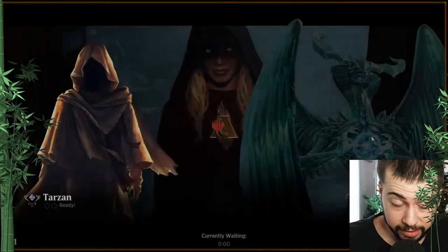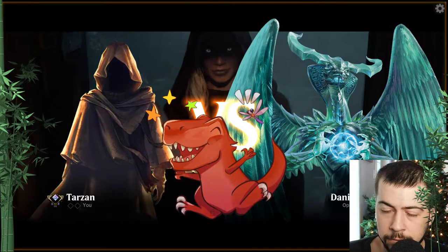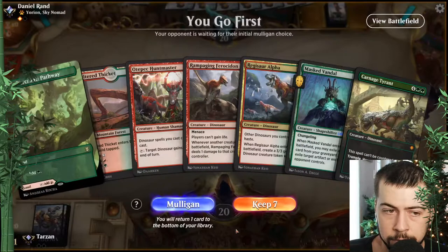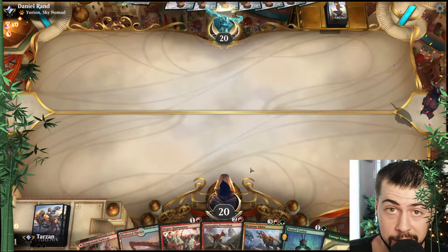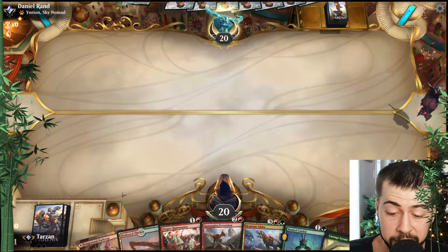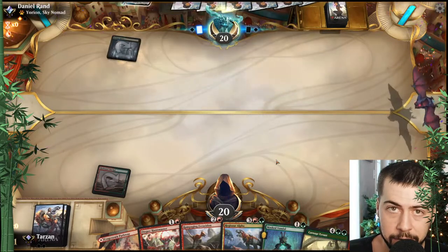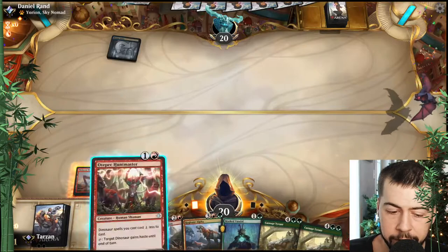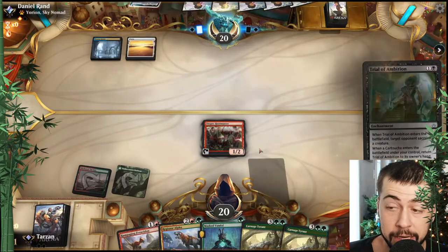Hopefully we can go a little bit faster than the previous game. We'll take it — we got the Masked Vandal to get rid of anything problematic, that Demonic Pact, Oath of Kaya. Turn two Huntmaster probably. Hasty Rampaging Ferocidon — see if they kill something. Might go Masked Vandal — they do kill. We can go Rampaging and Masked Vandal. They do — well, Masked Vandal it is.